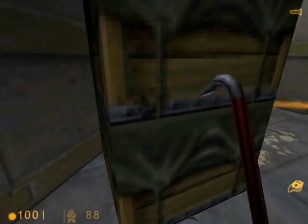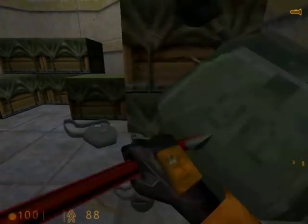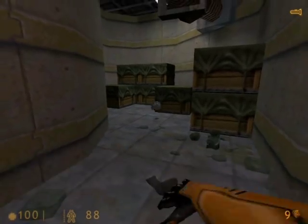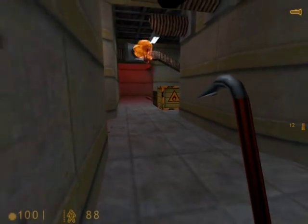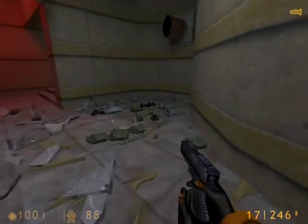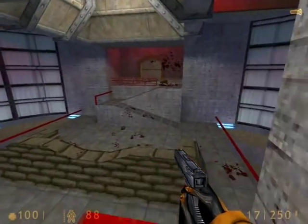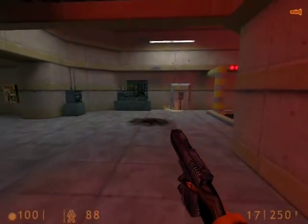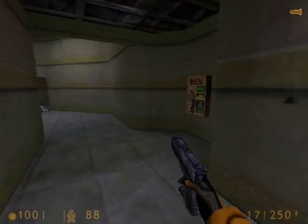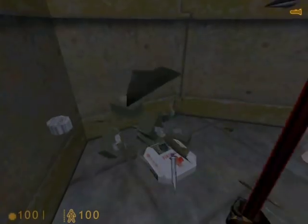Bash some more crates and we get some health. Go down the stairs now. Since they give us grenades, we might as well use one on these crates to destroy them quicker than the crowbar. You can grab the items that are here. We'll just destroy this explosive crate and move on. We've explored that one side, so now we'll go back through that doorway and explore the left side. We'll come back to this lift later on. There's an HEV machine, so use that. There's a crate over here — bash that and get some more health.